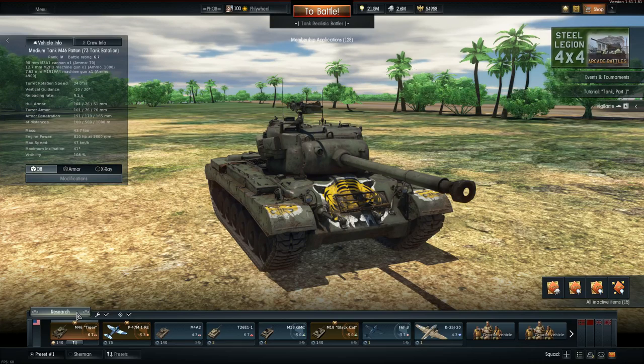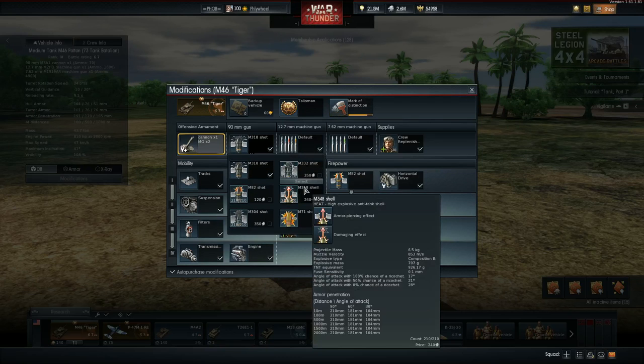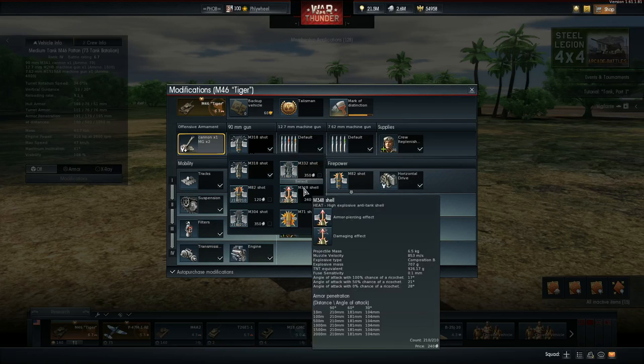That extra 93-97 horsepower makes this a very mobile tank. It's not the fastest tank in the game, but it has the mobility to get into pretty cool locations to shoot enemies. The gun is a 90 millimeter, and for ammo I've been switching back and forth, but the combo I'm going to use today is the heat shell and the M332 shot.